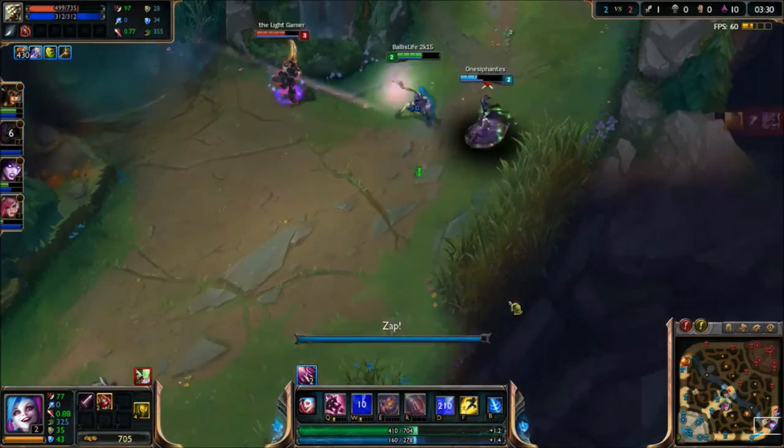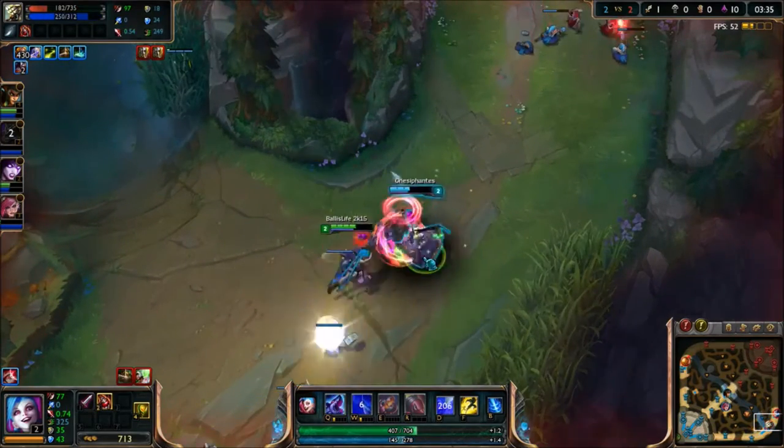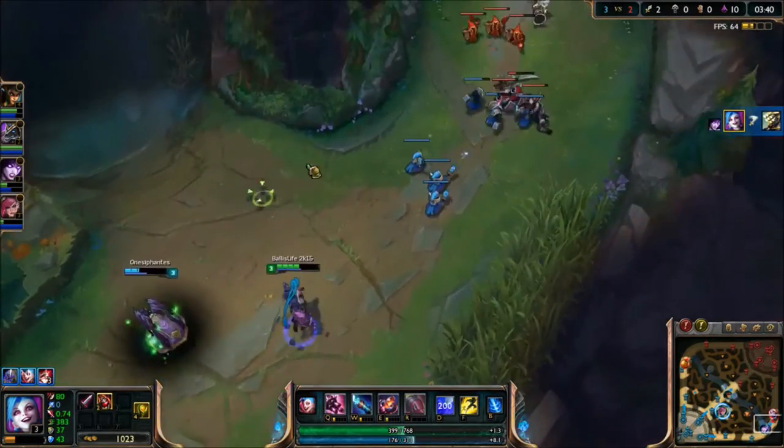Always be wary of the enemy jungler, as they can gank at any time and can potentially get a kill on you. Fortunately, Master Yi got a bit too greedy and was punished for it, so we were able to secure two early game kills in about four minutes.